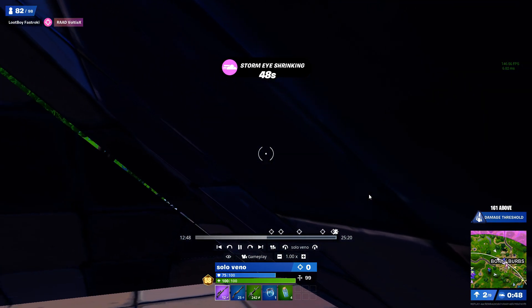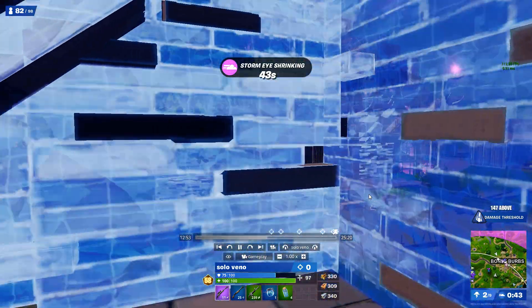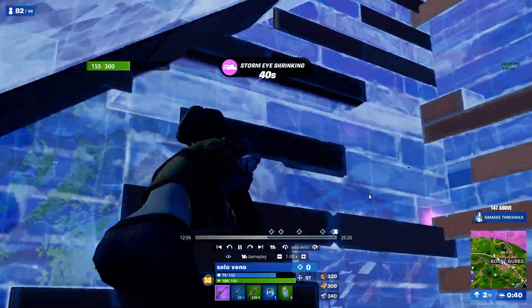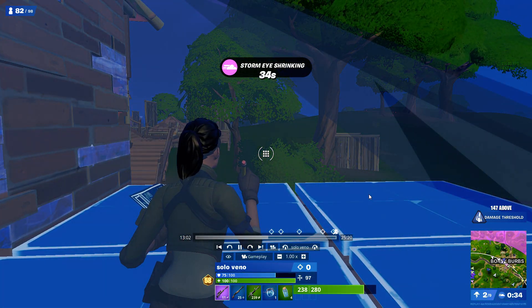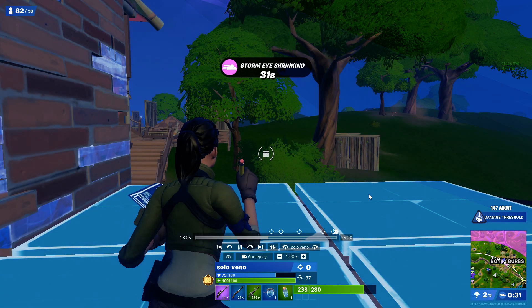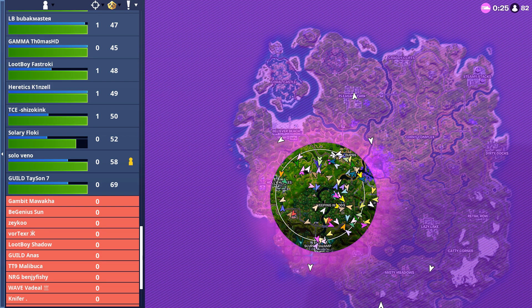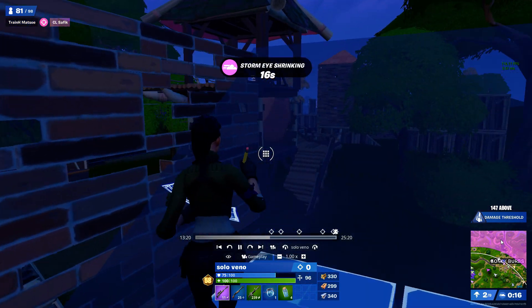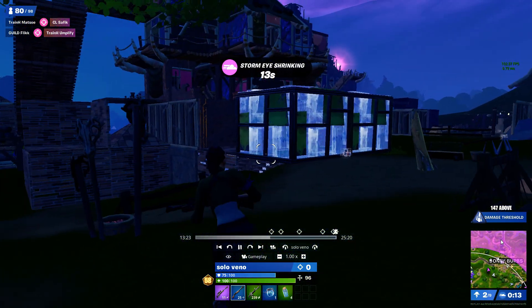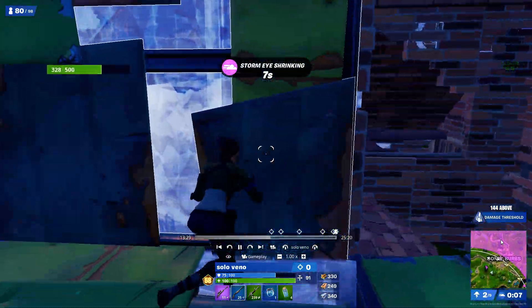Hey guys, it's Cyclics, and today I'm going to be showing you how Veno, a relatively underrated pro, plays. Right now it's second zone in solo FNCS this past week — he's got decent surge tags, quite good loot, alright mats, and he's in zone. He's on the edge of bounty and could probably do with more tags for storm surge, but he runs in and tries to go for a play just to set himself up fully.